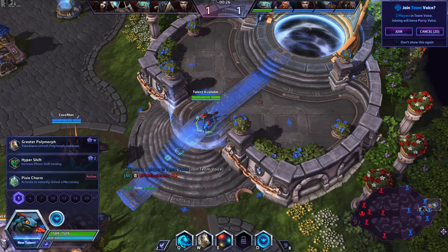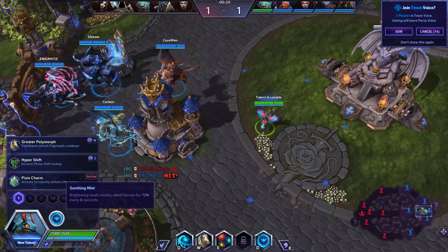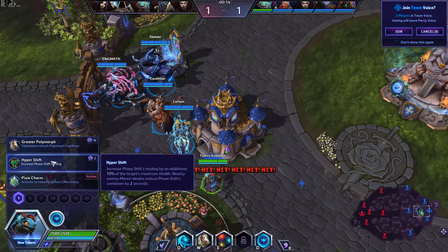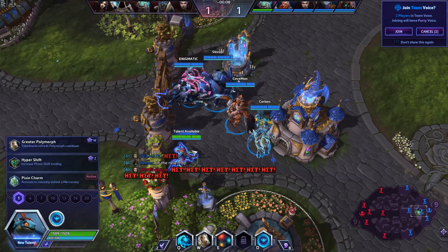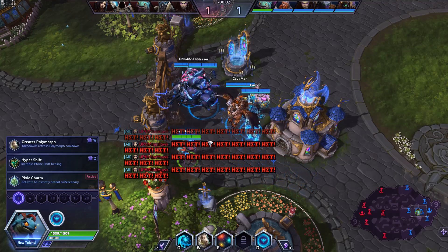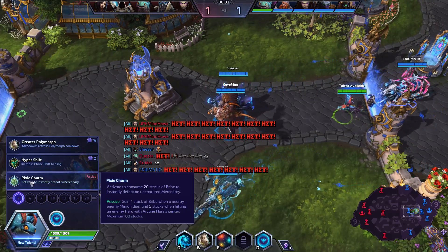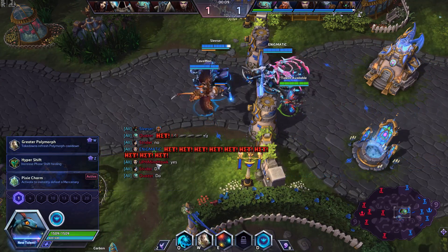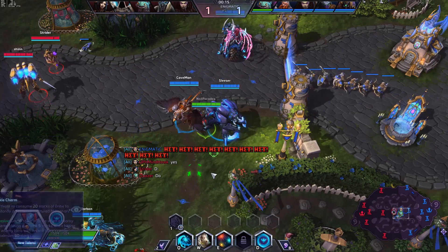The first thing is that you don't need to get the lowered cooldown anymore. Minion deaths now reduce the cooldown of Phase Shift, so you can essentially go into other lanes and lower the cooldown. For instance, if you want to side soak. But since we already have side soakers, we can stay with our team and do Pixie Charm, or do takedowns that refresh the cooldown of Polymorph and go a Polymorph build. Since we won't get kill after kill, we'll go Pixie Charm for the Bribe stacks.